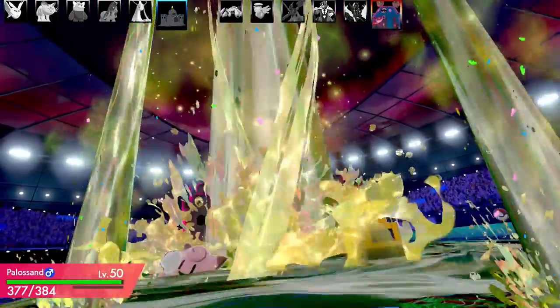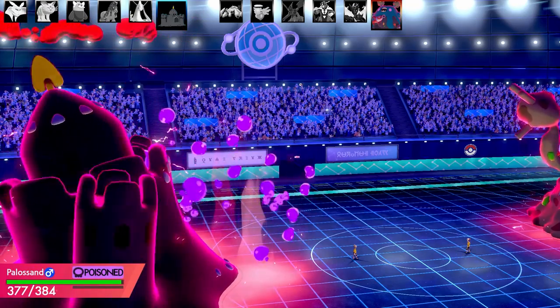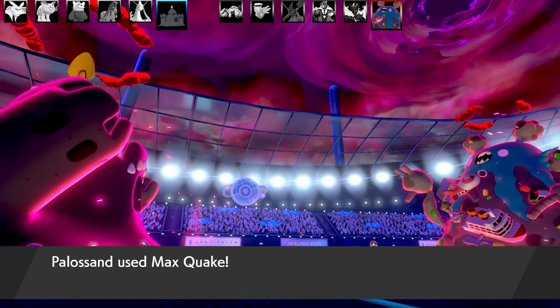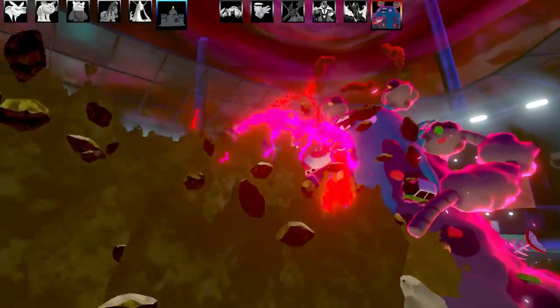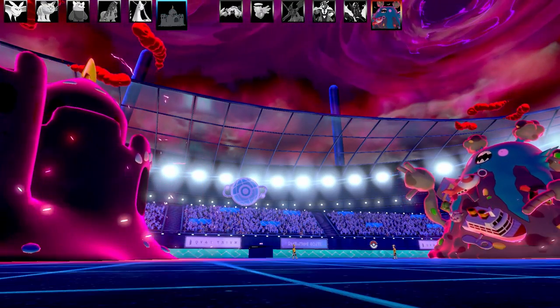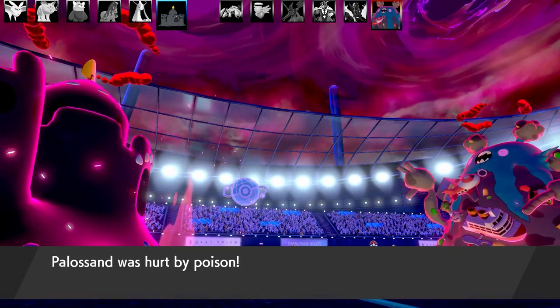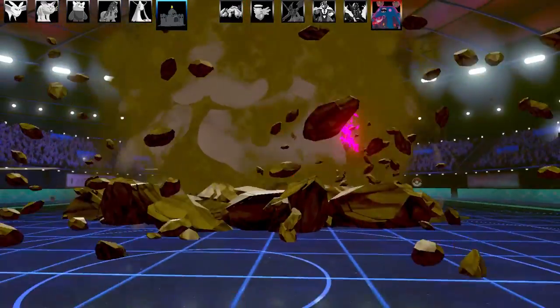Garbodor goes for his G-Max move — it does no damage, but it always poisons. So Palossand is now poisoned. I thought this would be a good opportunity to go for Max Quake, which is super effective and boosts my Special Defense too, making me even bulkier. I had Ancient Power as the other move. Garbodor then goes for Max Quake too, boosting its own Special Defense — that probably helps them out more than me depending on whether they're physical, special, or mixed.